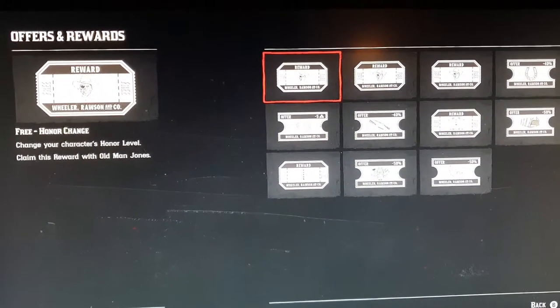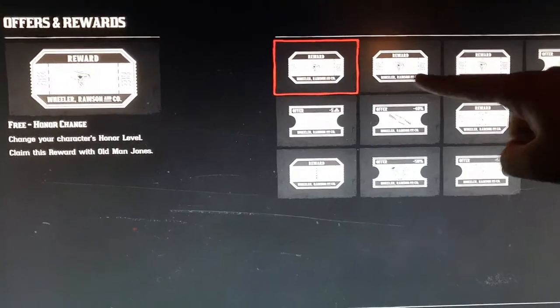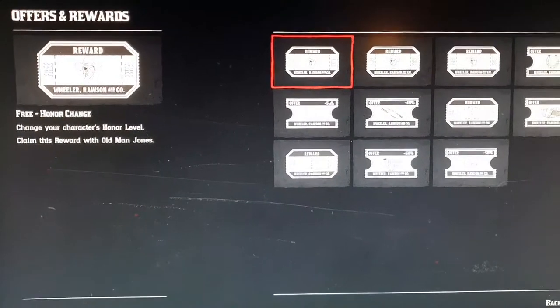So if you've got a mission that you want to do as a role but you don't have the honour level for it, go to Old Man Jones and reward yourself with one of these tokens — it'll get you a free honour pass, which is pretty cool.